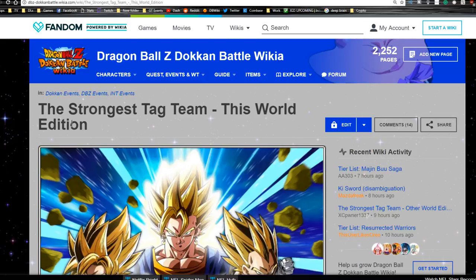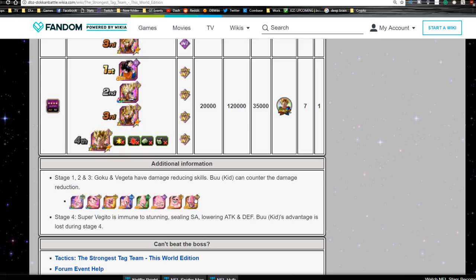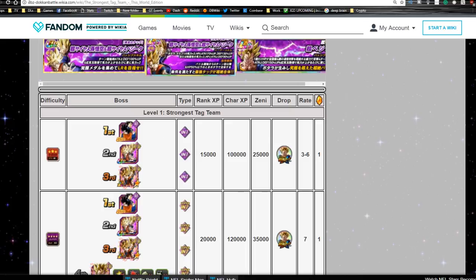He Dokkan Awakens with 35 Super Vegito medals from the 'Strongest Tag Team: This World Edition' event. This event is Intelligence-only — Buu's kids work well for stages 1–3, but for stage 4 I'd recommend bringing an Extreme Physical team. Let me know in the comments what teams you've had luck with. I might purchase the purple stone and run it with a Cooler team since I have Full Power Frieza.